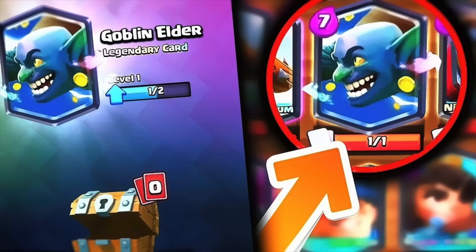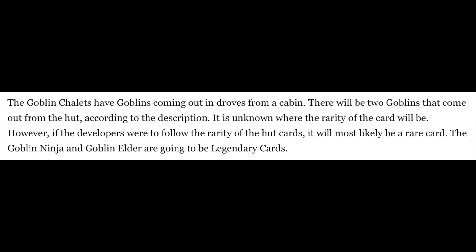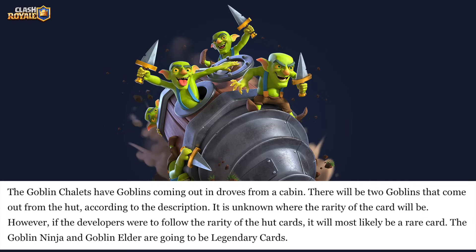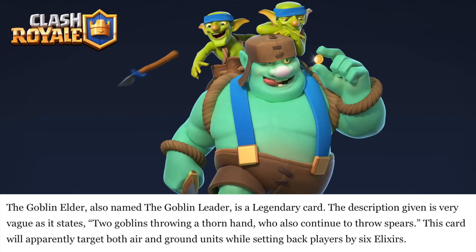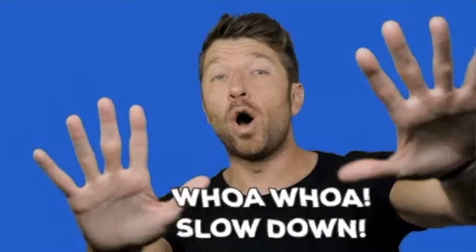Three cards — Goblin Chalots, Goblin Ninja, and Elder Goblin — were supposedly leaked as set to release in March of 2017. The Goblin Chalots would have been goblins emerging in droves from a cabin; the Goblin Ninja was an invisible stealthy card that reappeared to attack; and the Goblin Elder was a large goblin carrying two goblins throwing spears. These turned out to be real — just too early. The Chalots resemble the Goblin Drill added four years later, the Goblin Ninja sounds exactly like the Royal Ghost, and the Goblin Elder resembles the Goblin Giant.